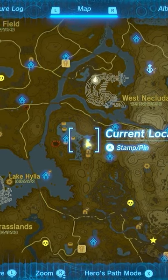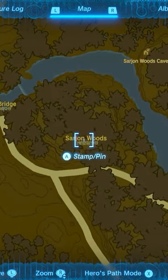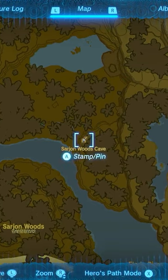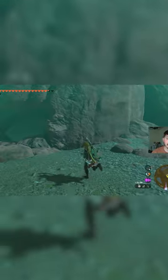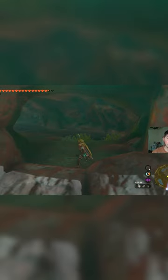The next part is the rubber helm, which from Lookout Landing is to the south in the Farren region — the Sarion Woods. This is the cave we're going for here, the Sarion Woods Cave. When you first come here, there's going to be wood over it that you have to chop through.